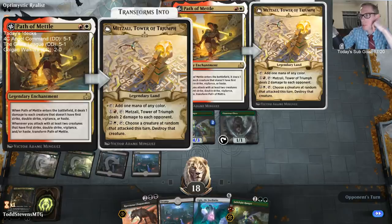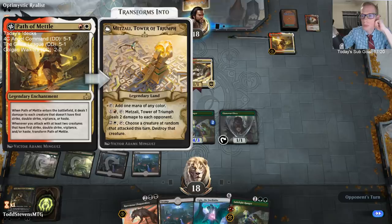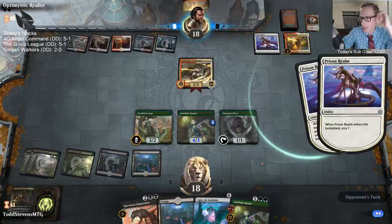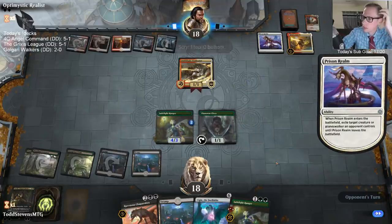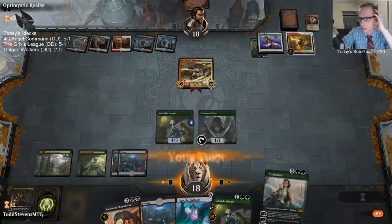Path of Metal can flip into — if you're unfamiliar with this card — it flips into Metzali, Tower of Triumph, which is one of the most powerful lands we have. The Evolution Sage is getting out of there. What a draw.